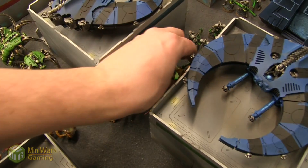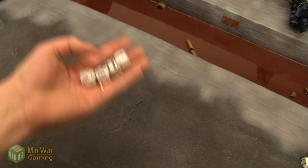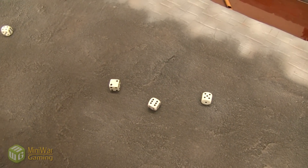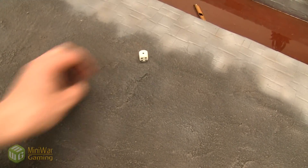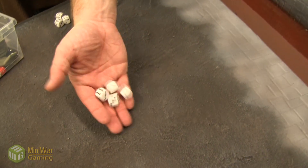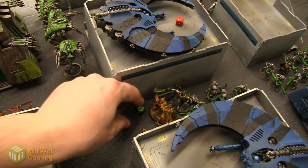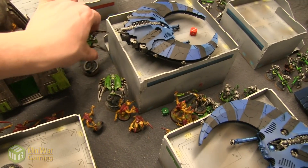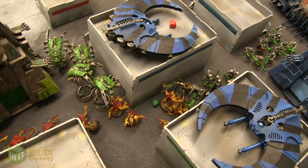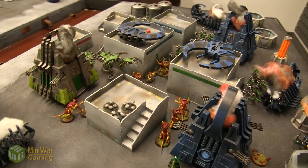The Necrons win the challenge combat but the Genestealers are fearless — they won't run. These Immortals are not fearless though, so Sobek might actually run. Necrons lost combat by two — Leadership 8 test — they pass! Reanimation at 4+: one Immortal stands back up. Pile in three inches each. End of Necrons turn four. The Tyranids nearly destroyed the Scythe Matrix but couldn't kill it, and the Broodlord is dead. Going into Tyranids turn four to see if anything can salvage this.